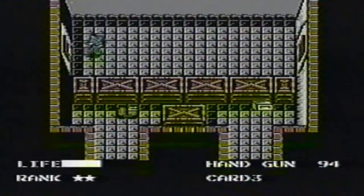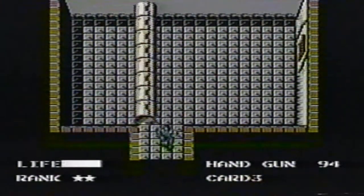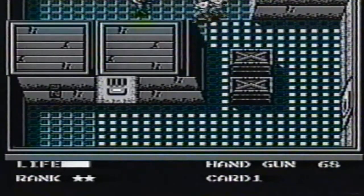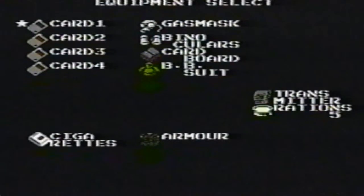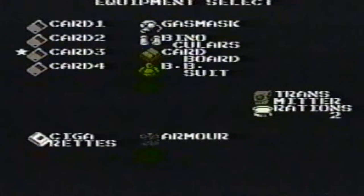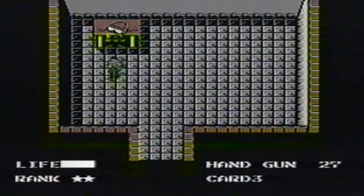Get the plastic explosive. Use card three. Be careful of the roller. Get the mines. Make sure you have a lot of rations for the heat panel — kill all the guys first, then ready the rations. Eat the rations in the middle of the panel. Get card three ready. Get the infrared goggles — you can use them to see traps.